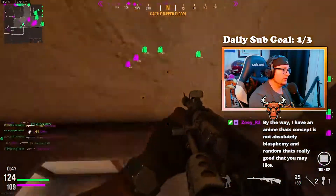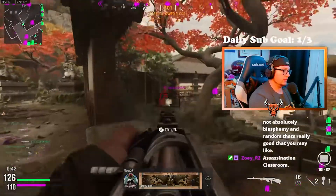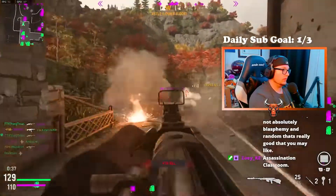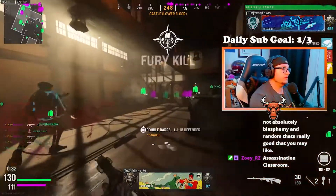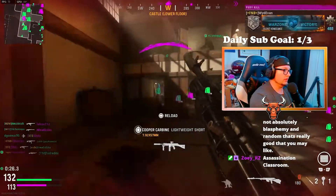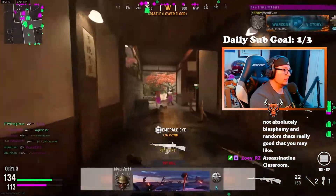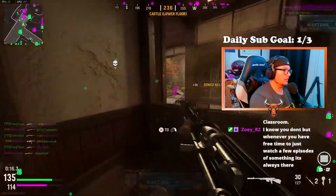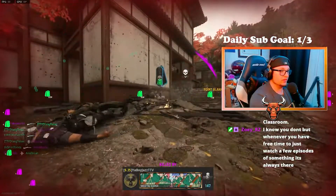He doesn't really have time to get into anime or commit to watching a TV show. I can't get into Assassination Classroom just because I'm so busy with work and content. The little free time I do have I usually spend with friends. Friday night was the first time I probably had a social gathering with my friends in a month — we've all been so busy with work.